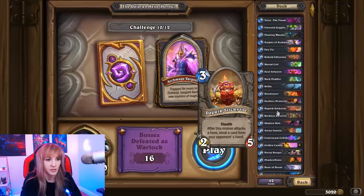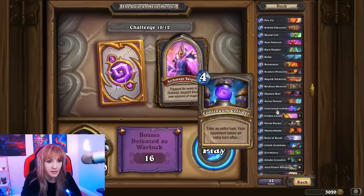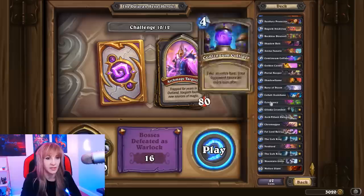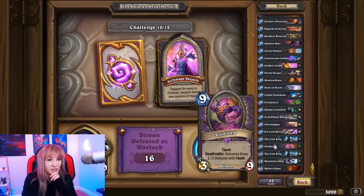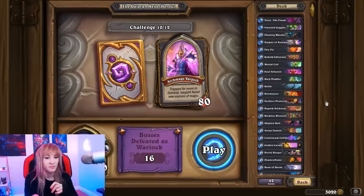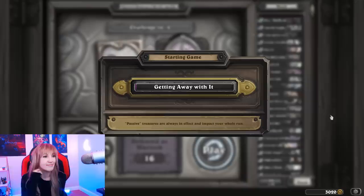We've got some minions like Dark Peddler, Firefly, Doomsayer, and Sunfury. Also Dagwick Sticky Toad — after he attacks the hero, steal a card from their hand, so we can grab some of those arcane spells. We have 4 Golden Candles which replace all other cards with random legendaries. We can play cheap stuff since they cost 2 less, then turn them into legendaries early. We also have Glinda giving minions Echo, Rafaam, The Lich King, Voidlords, and heavily discounted giants thanks to our passive treasures. Hopefully we can win on the first try — this is my first heroic attempt.